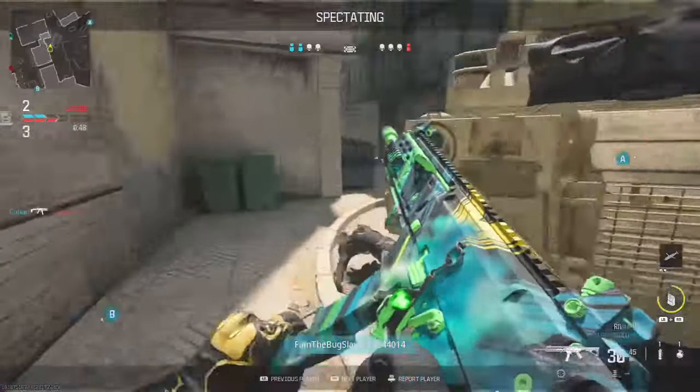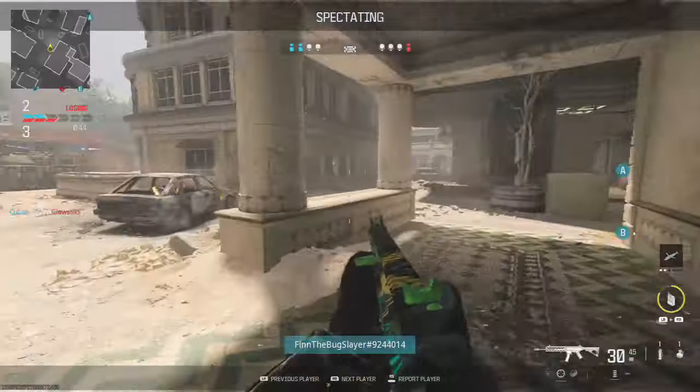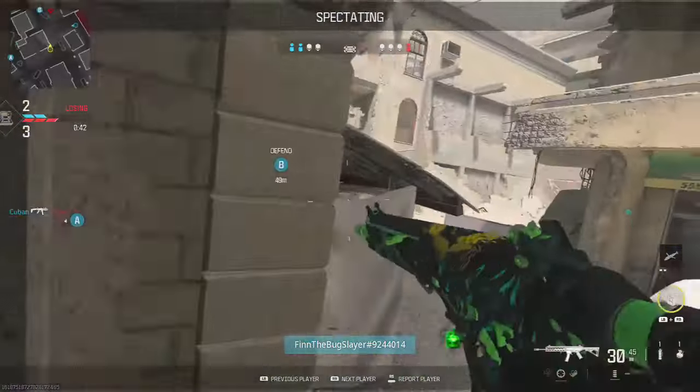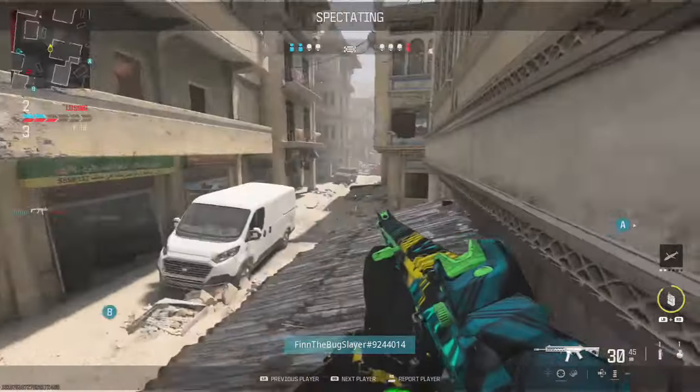Yeah, you need to get out of there. That guy's quick - that guy can kill you quick is a better way to put it. Alright, so if we're on defense and we got a 2v1 advantage, shouldn't we be waiting for a plant maybe?